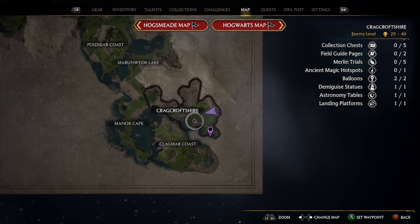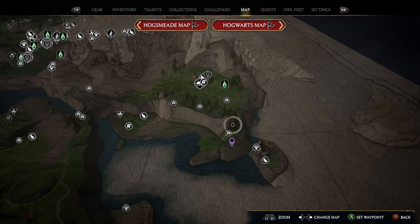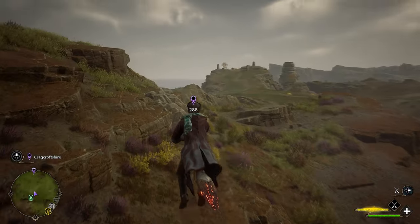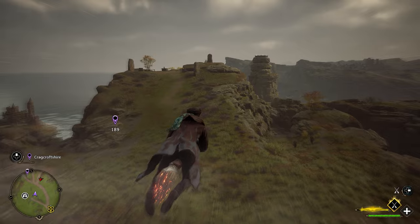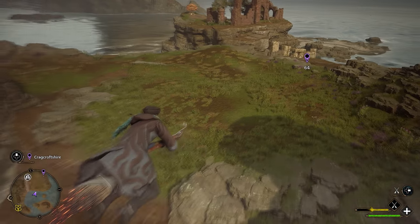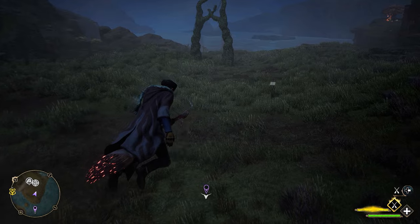Your fifth and final location is in the Cragcroft Shire. Head to the far southeastern point of this section of the map. You'll see a bunch of landmarks in the corner — put a marker on the rock that's slightly more elevated than the one on the left, then go north and take the Cragcroft Floo Flame. You'll spawn in a little hut, hop on your broomstick, and head toward the marker. Go over the hill — you'll see a path leading up to an astronomy table with a landing pad on the rocks. Come around the back side and you'll find a giant empty section of grass. This is where your fifth and final arch will spawn.